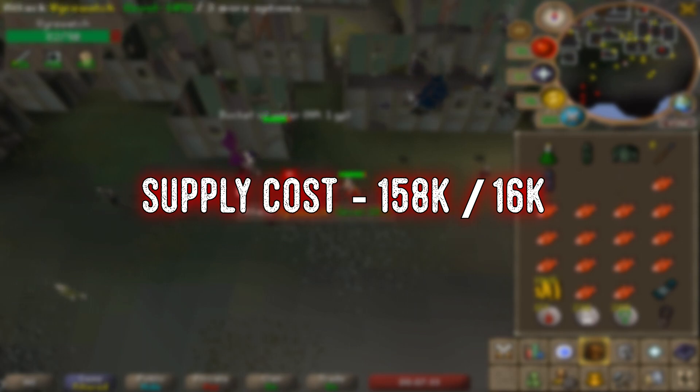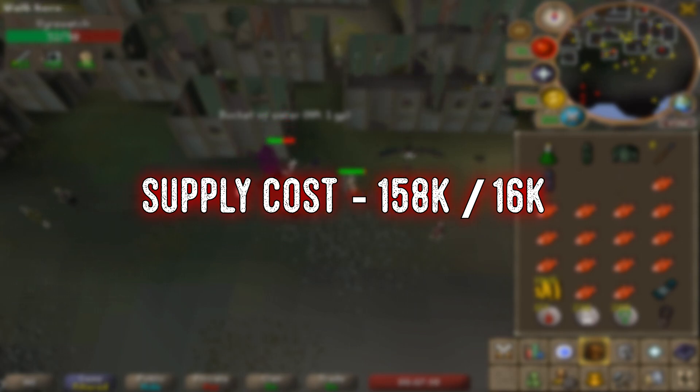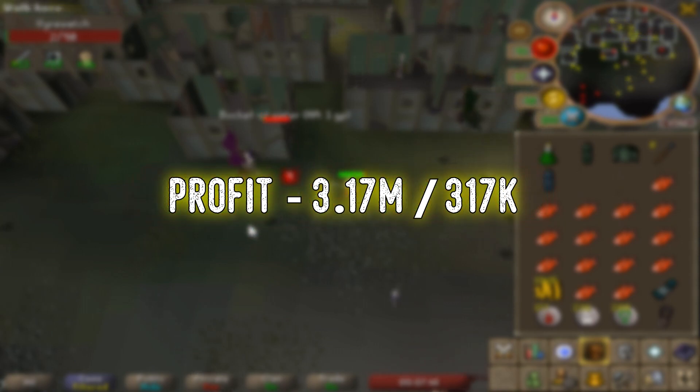One of the nicer things about killing Firewatch though is the incredibly low supply cost. This comes down to the fact that they really don't deal that much damage, so you don't need to use any expensive food on them even if you have very basic gear.